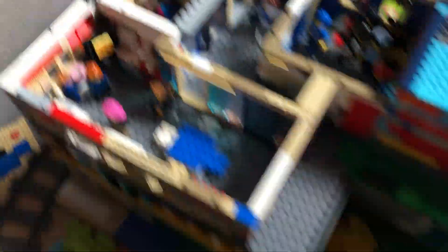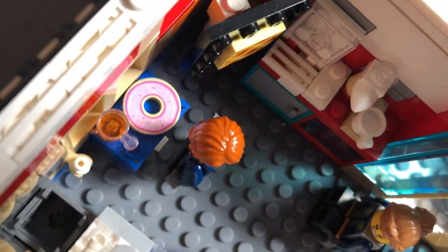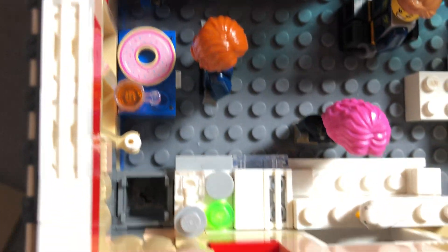Here we've got a coffee machine and a computer to display something on the TV - it could be business rates. We've also got a donut and another piece you can use as orange juice.